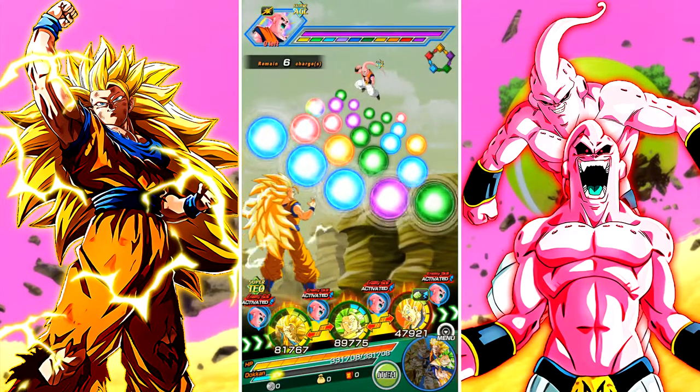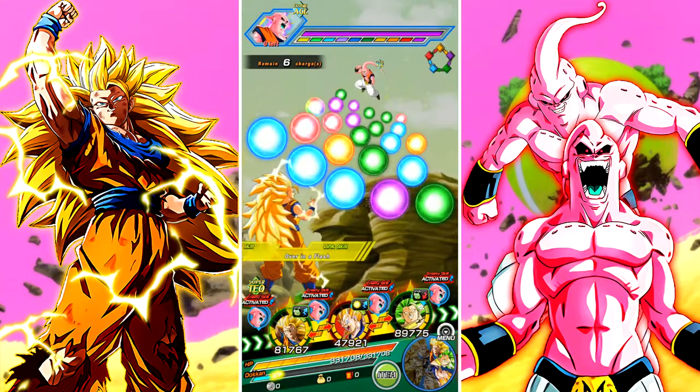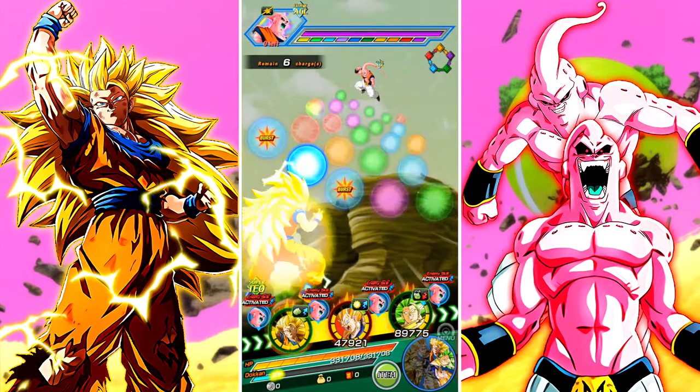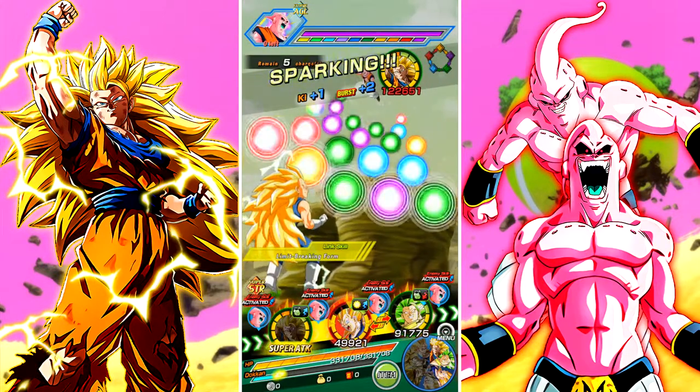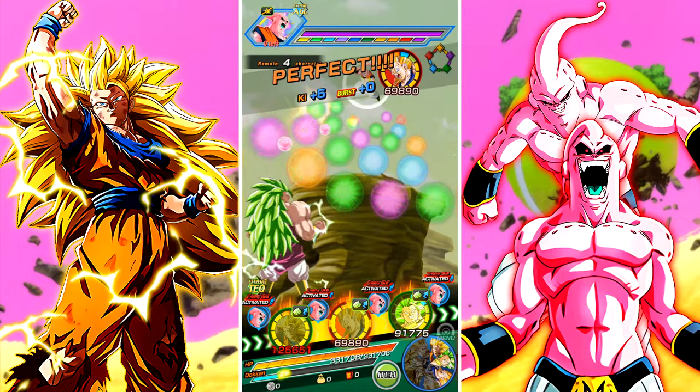Right now I really can't get any tech orbs for anybody. Actually, no, that's a lie — here we go. So I can get a super attack off with LR Super Saiyan 3 Goku. And then Vegeta can get these. I brought this Vegeta along just because he tanks really well.